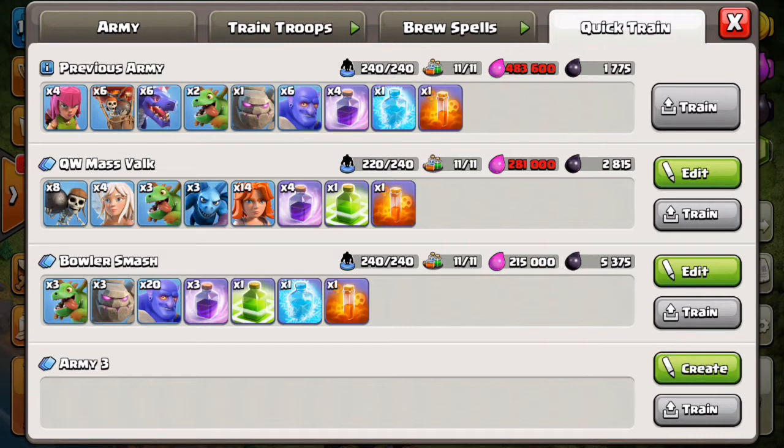You guys know how crucial doubling these 11s are, and not only just doubling them but getting a very high percentage as well. We're going to cover the Bowler Smash, this insane Dragon attack that we've been doing in FFS with so much success, and of course the Queen Walk Mass Valk attack going 10v11. Without further ado, let's jump right into the attacks.